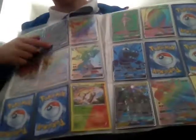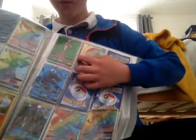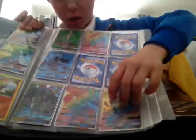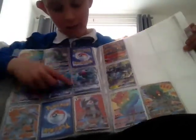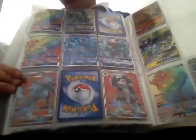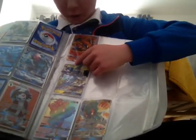One white Crabominable, two Metagrosses, two Dark Lycanrocs, one Blaziken, one Volcanion, three Wishiwashi, one Wishi Washi, Tapu Koko, Tapu Bulu, Tapu Fini, two types of Jolteon, three different types of Alolan Ninetales, two different types of Lycanroc, two different types of Marshadow, two different types of Raichu, and one Mega Charizard.